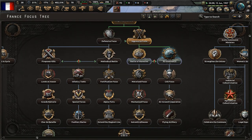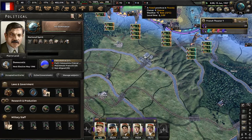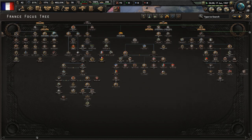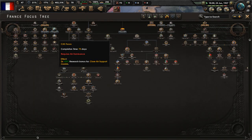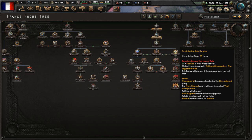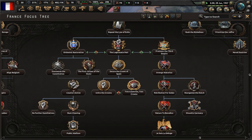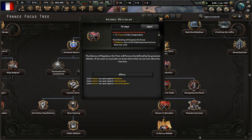'Air Dominance' is going to be done shortly. The constitutional revision national spirit will be removed on the 7th of October - we have a few more months to wait. The first enemies we're going to potentially face, according to the 'Avenge Waterloo' focus, are Belgium, the Netherlands, and the United Kingdom. That's who we're going to try to take out first.